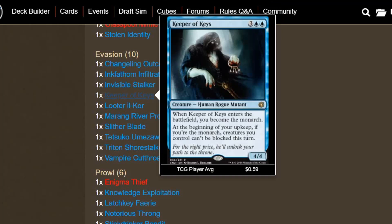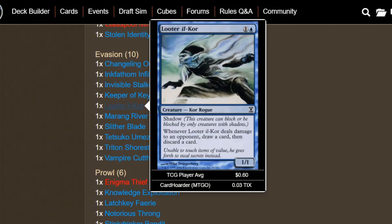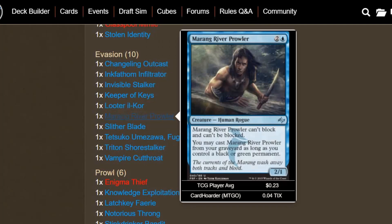Keeper of Keys is interesting — it enters the battlefield and you become the Monarch, and at the beginning of your upkeep, if you're the Monarch, creatures you control can't be blocked this turn. Monarch is going to be pretty decent in this deck: you can easily attack whoever else becomes Monarch to get it back, your creatures can't be blocked, and you get the Monarch card draw at your end step. Looter il-Kor is a looter with Shadow — can only block or be blocked by creatures with Shadow — and when it deals damage, you draw and then discard a card. Merrow Riverways Prowler is a 3-mana 2/1 that can't block or be blocked, and you may cast it from your graveyard as long as you control a black or green permanent, so it's an unblockable creature you can keep bringing back.